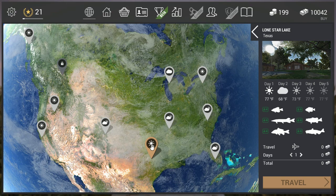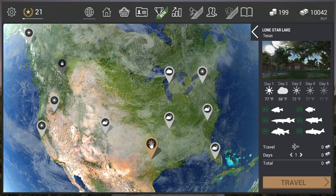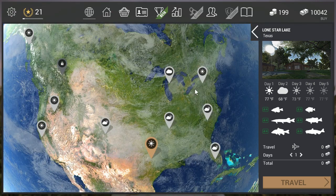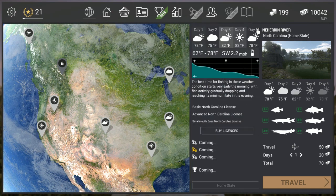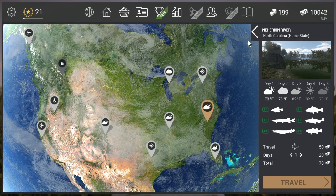When you first start out, you have Lone Star Lake and Mudwater River open. You can always fish in Texas for free. But if you open up any of the other places over here, you've got this button down here at the bottom — this is 'home state.'